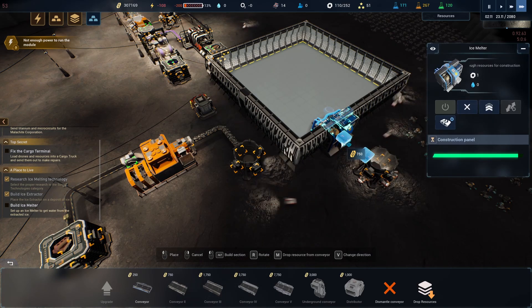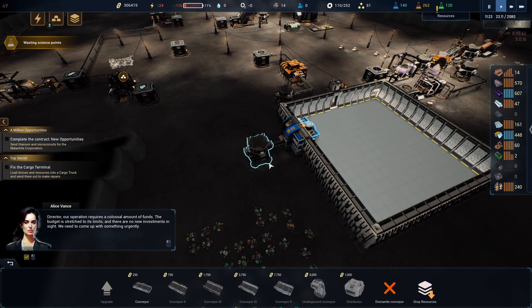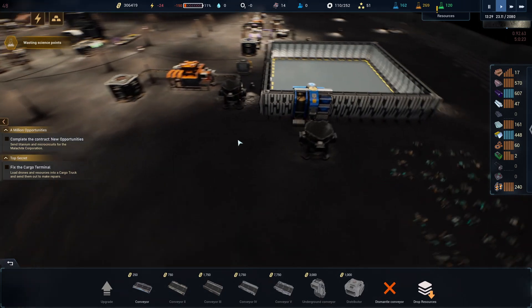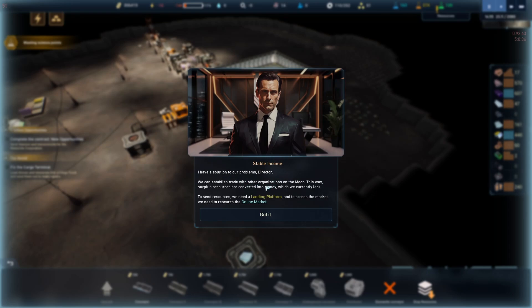A mission notification: 'Our operation requires a colossal amount of funds, the budget is stretched to its limits, there are no new investments in sight — we need to come up with something urgently.' I have tons of money right now — 300,000 in fact. But okay, now that we have ice mining we need to learn about oxygen facilities. 'I have a solution: we can establish trade with other organizations on the moon — surplus resources are converted into money. To send resources we need a landing platform, and to access the market we need to research the online market.'